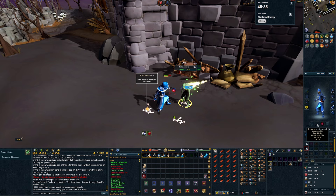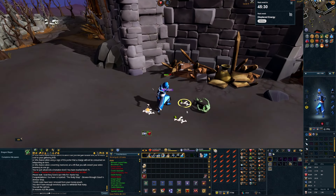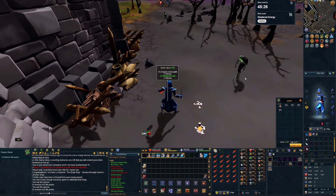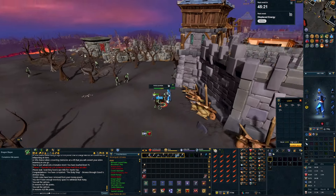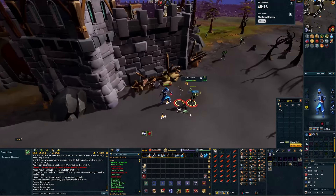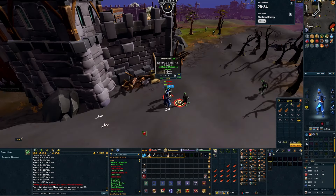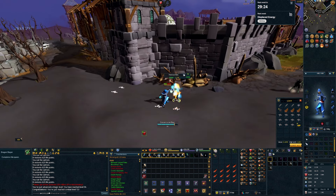Since getting 50 defense and upgrading to the full mystic set - even equipping the mystic wand and orb - my damage is so much better and I'm not taking anywhere near as much damage from the zombies at the back of the fort. It's crazy how much of a difference it's made. And we just got 59 magic! According to my tracker you get close to 100k XP an hour killing these zombies.